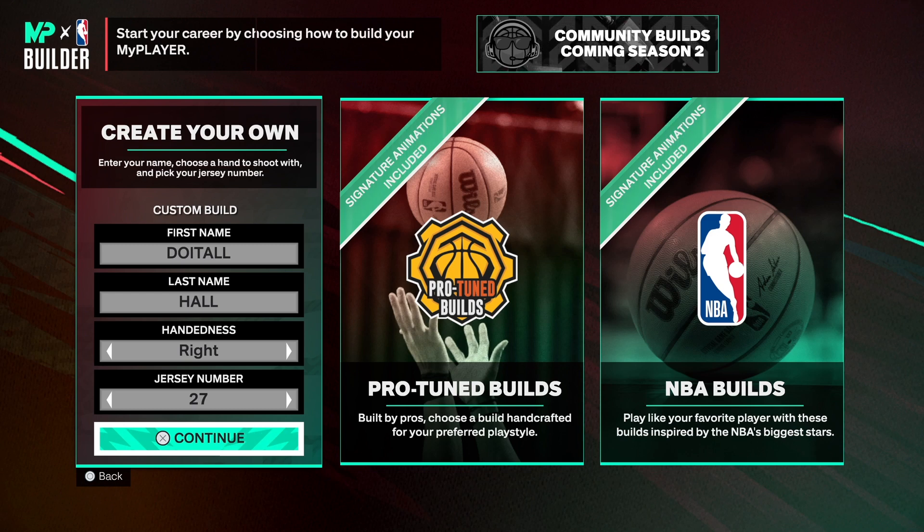We're back with another NBA 2K25 next gen build video. Today I have a crazy lockdown build — and I do mean crazy. I wanted this build to have 99 perimeter and 99 steal, but you need your plus-five to get both categories to 99. I'm going to give you one out the gate, and once you get your plus-five the build will be complete.